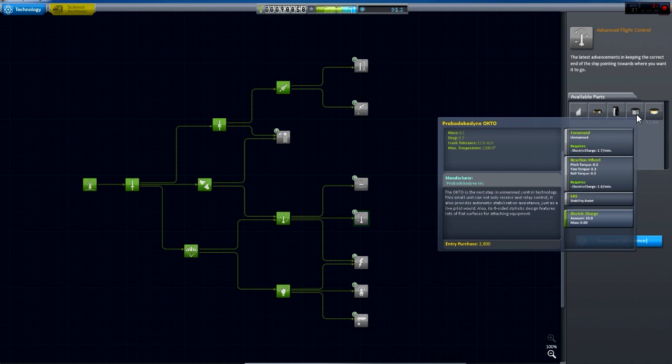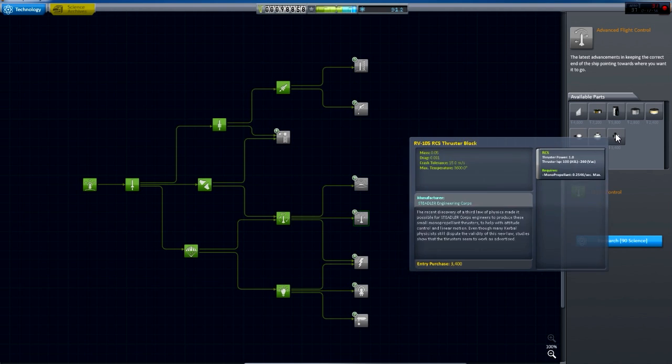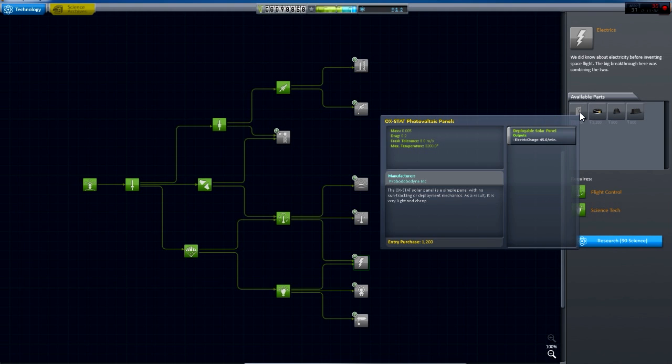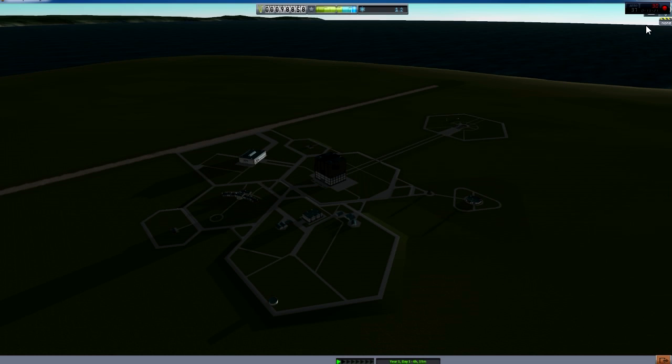Different cockpits - I'm not sure what that is, is that a capsule? Fuel tank - what is that? Reaction wheels - yes, come on. Solar panels - this will get more science. That's the tricky thing - more science. I'm going to spend it on one of them.